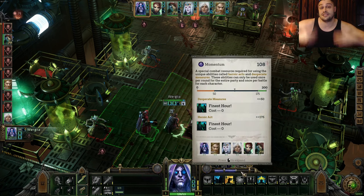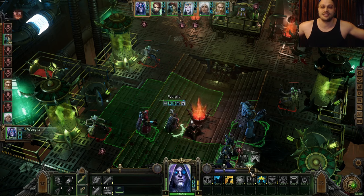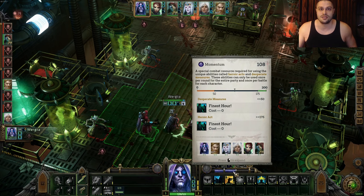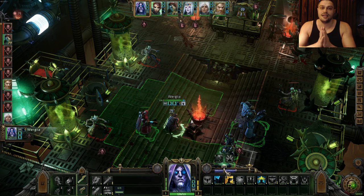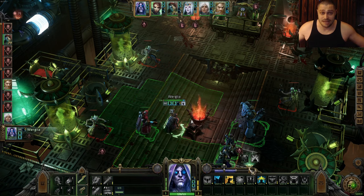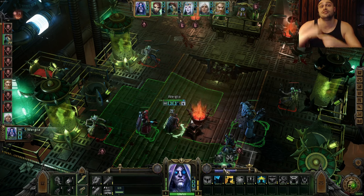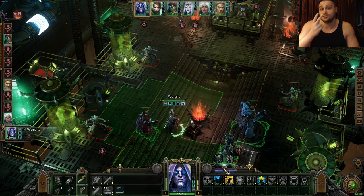There are two lines: desperate measures and heroic acts. When you're stomping enemies, you accumulate momentum and can use an ultimate as a heroic act — a positive ultimate with no penalties. When you're losing — for example, two of your characters die during combat — the momentum line drops below the first skull, which is called a desperate measure. It's the same ultimate but comes with specific penalties. Basically, you get two chances to win combat.